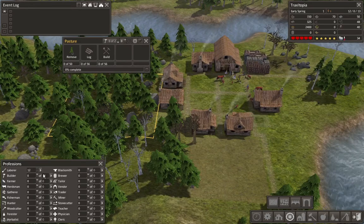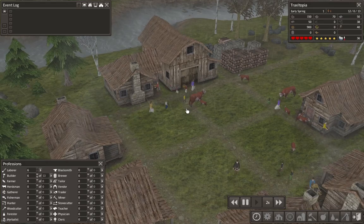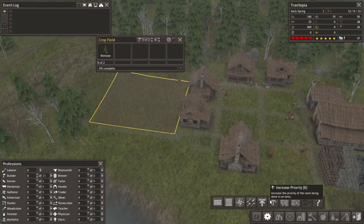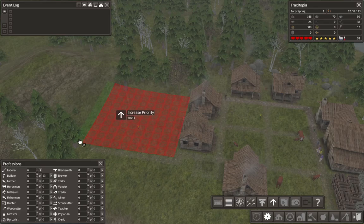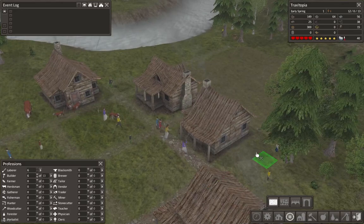This says we need 13 builders. We can throw 6 builders on and get moving in our brand new Traxltopia with all our colorful villagers — which is actually a new update for Banished. They never had colored clothing before; they were just in shaggy brown. It's early spring, so what we need to do is increase the priority on food production, because we need food going as soon as possible. To increase priority you just click on it a bunch of times. All they need to do is remove a few trees for your field.